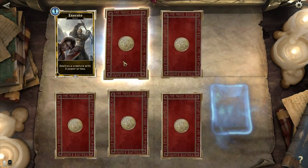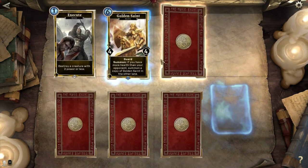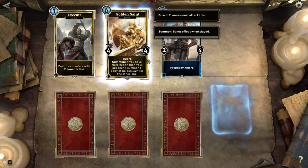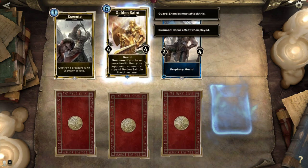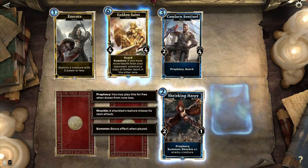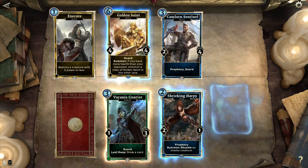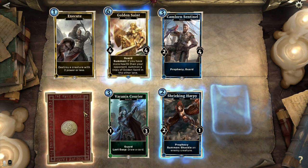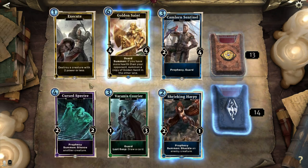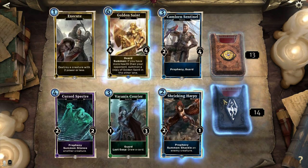I've been stacking them up for quite a while! Execute — meh. Golden Saint is really, really nice. Two 4-4 guards at the cost of six mana, as long as your health is higher. Even if your health is not higher, one 4-4 guard is gonna flip the game pretty hard. Shrieking Harpy shackles an enemy creature, that's just fine. Varanus Courier is another pretty good guard, and got that Last Gasp ability so when it dies you can draw a card. Cursed Specter silences another enemy creature, which is just fine for getting through guards and things like that.